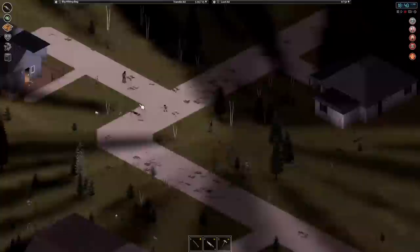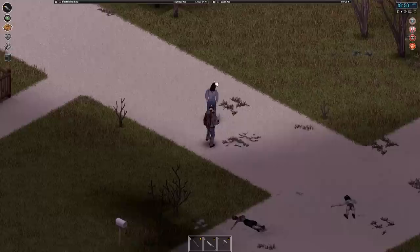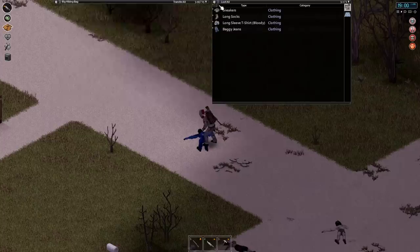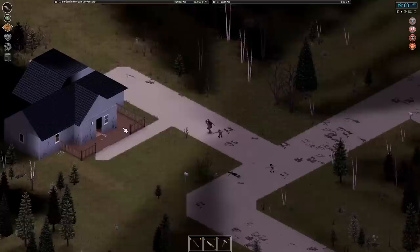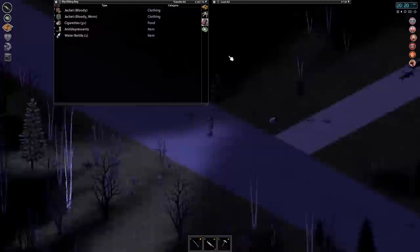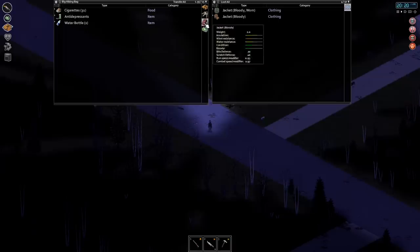It looks like we got one respawn here. Let's see how good our sneaking is at this point — can we get a sneak kill on this guy? Nope, still can't, but he didn't get alerted until I was right behind him. He's got decent baggy jeans and they're not even that bloody. I don't think respawns have very bloody clothing. I'm noticing the leather jackets are actually really heavy — two kilograms each — so I'm going to drop both of these on the floor right here, because I'm definitely going to hit this spot again before I get back. I want to minimize carry weight.